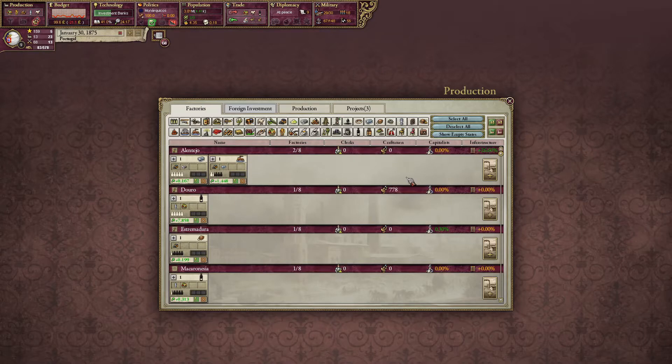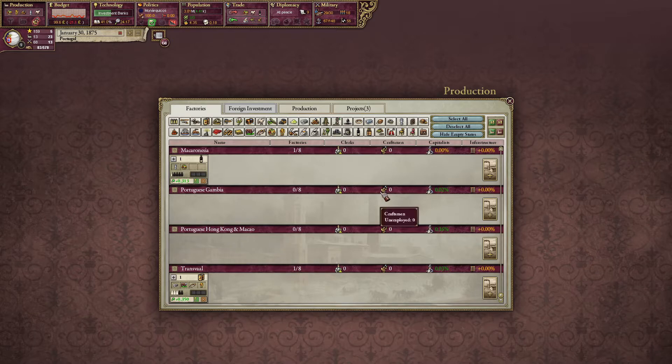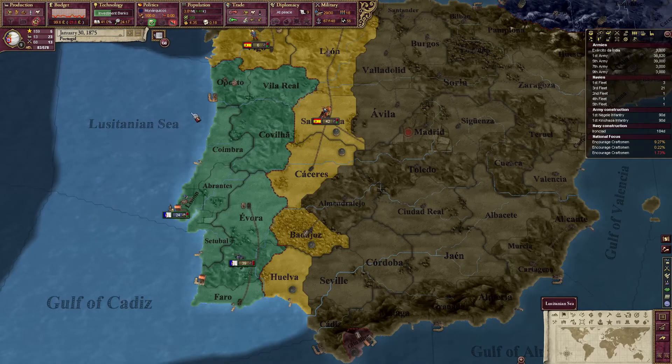The steamers are up and running, so that's very good. I do want to get more infrastructure going. Turns out the cement factory is making a little bit of money, so that's nice. Looks like I've got two empty regions — Portuguese Gambia and Portuguese Hong Kong Macau. I don't have any craftsmen right there and no natural resources to speak of, so we'll just let them be. I am glad that Transvaal is making the canned food, so yeah, we're just going to let that run for now. We're going to unpause and crank it up to normal speed.